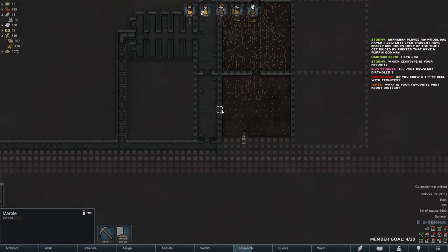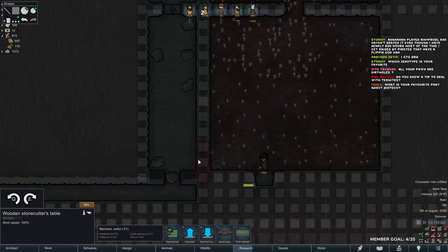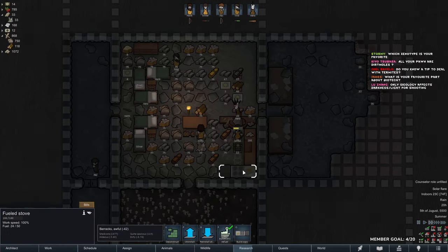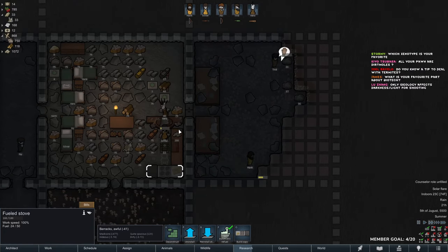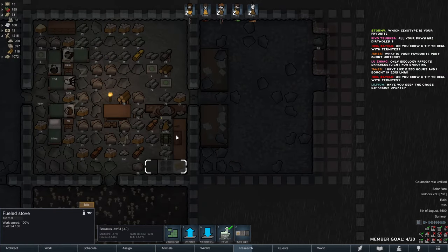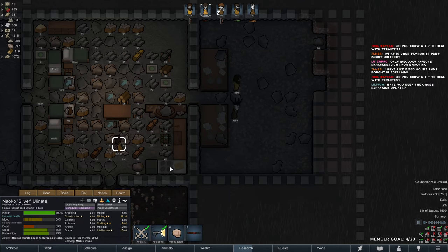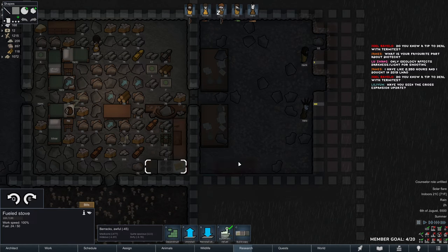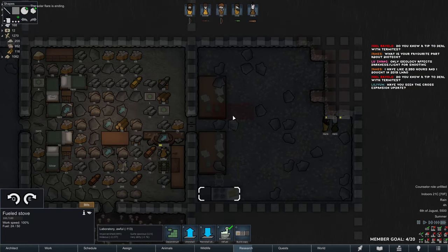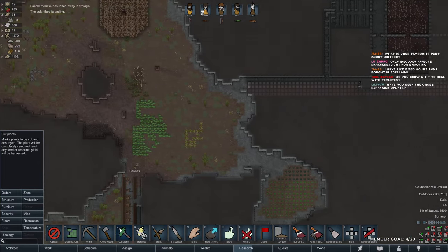I think I will get my sculptures bench around here somewhere. Solar flare — that does not affect us. I want this to be the cooking area, this to be the recreational area, and all of this can be something else. We also get some shelves here for the food, and I need more wood.